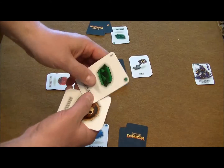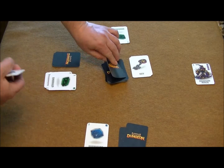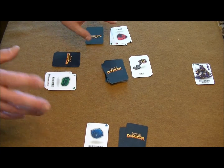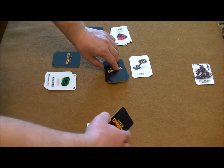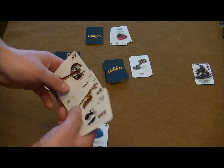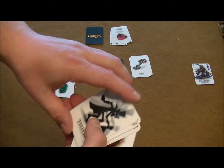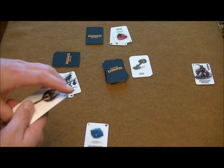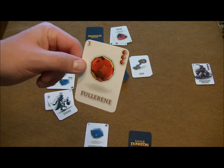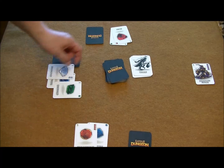The next player draws a card — it's a treasure, goes right into their backpack. Another player draws a card, also a treasure. Back to player one, they find another weapon which goes into their hand. Now let me show you how the thief works. I'm going to play the thief on the player next to me and steal this fullerene, which is a very valuable gem. That goes into my backpack and the thief is discarded.